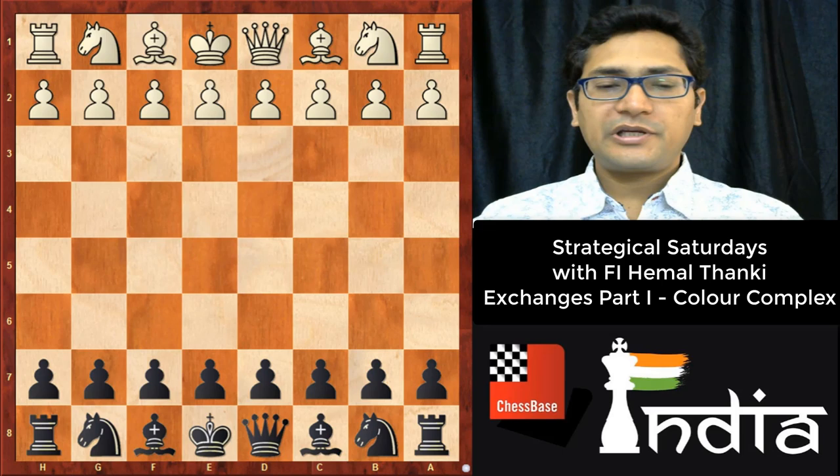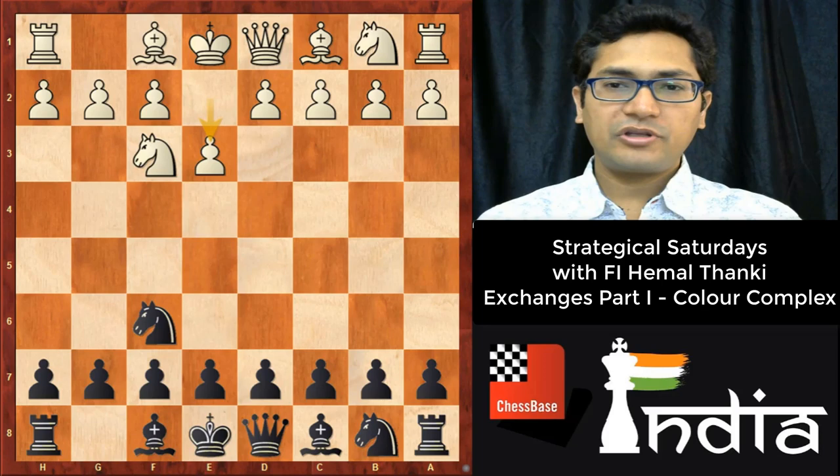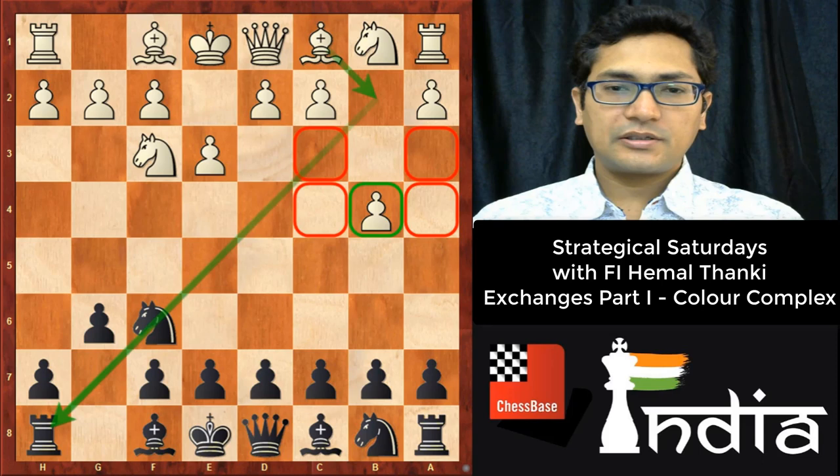Here we'll see the color complex from black's point of view. White has started with Nf3, Nf6, e3, g6, and b4. This is a very unique line which is not that usual. The point of b4 is that white wants to play Bb2 and in future d4 and c4, to extend pawns towards the queenside. But the drawback of b4 is that white has already weakened squares a3, c3, and c4 partially, and a3 and a4 are fully weak.